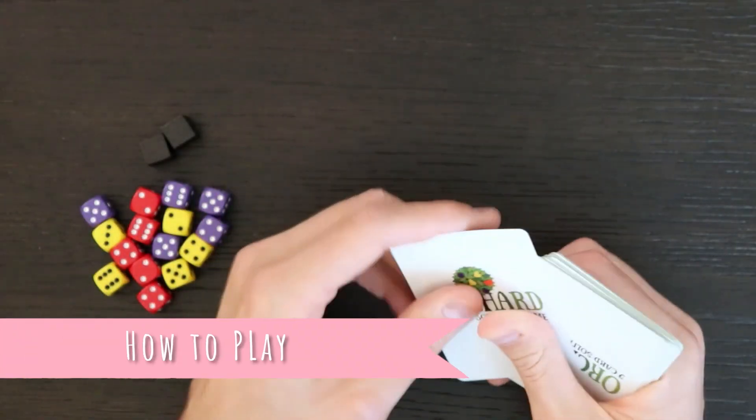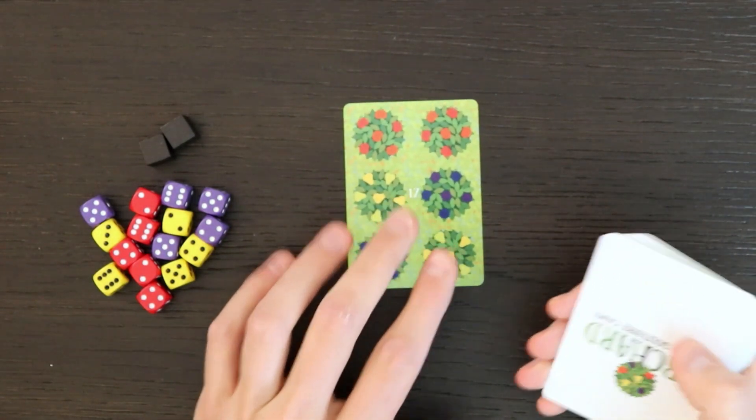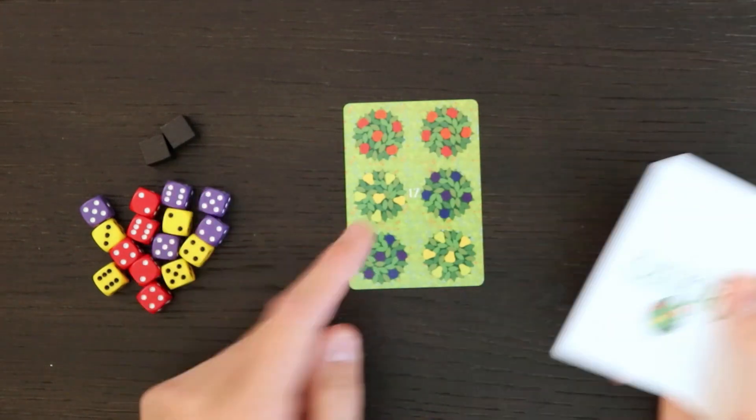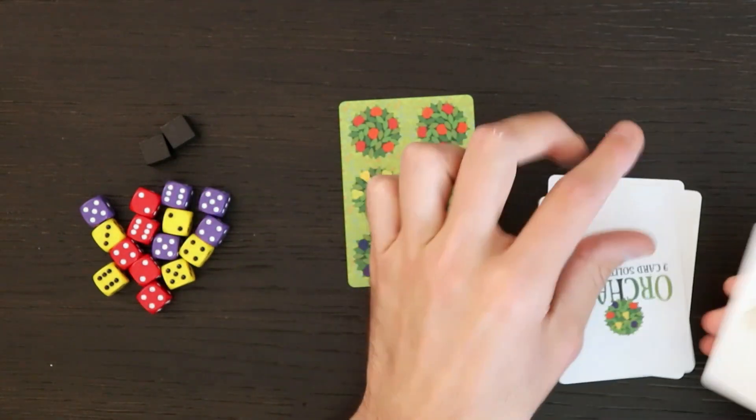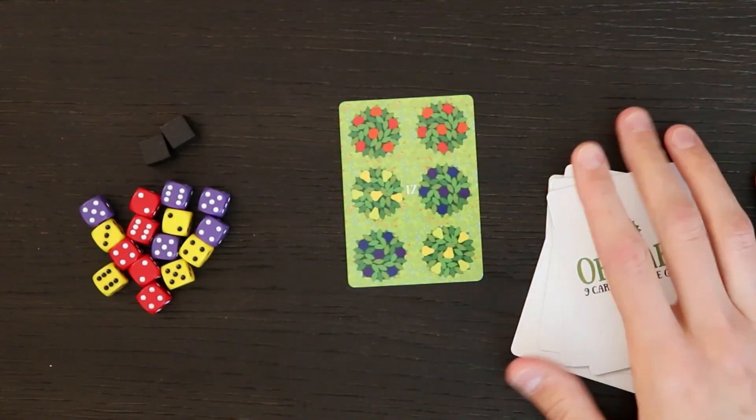Let me show you what you do. You're going to turn one card up to start your little orchard here, and you're going to count nine cards out total — one, two, three, four, five, six, seven, eight, nine. You can just save these for later to play a quick game.